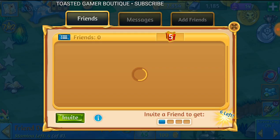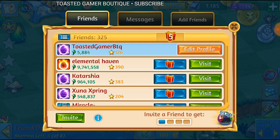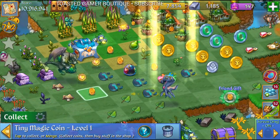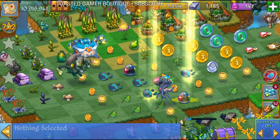When you add friends, it's this little icon in the bottom right section — you can add your friends here and you can gift your friends. In the messages, that's where you're going to collect all your friends, so go ahead and tap that, like that. And I've got another one here.